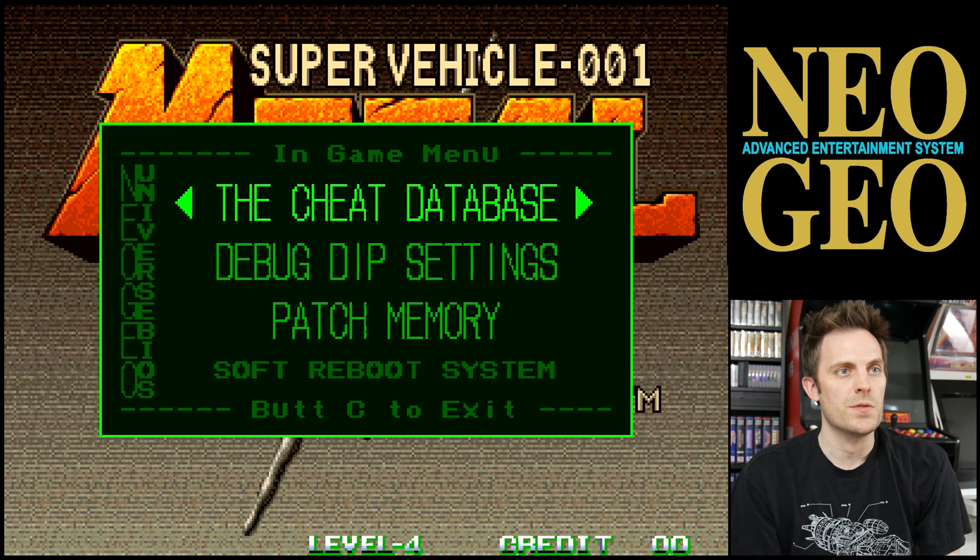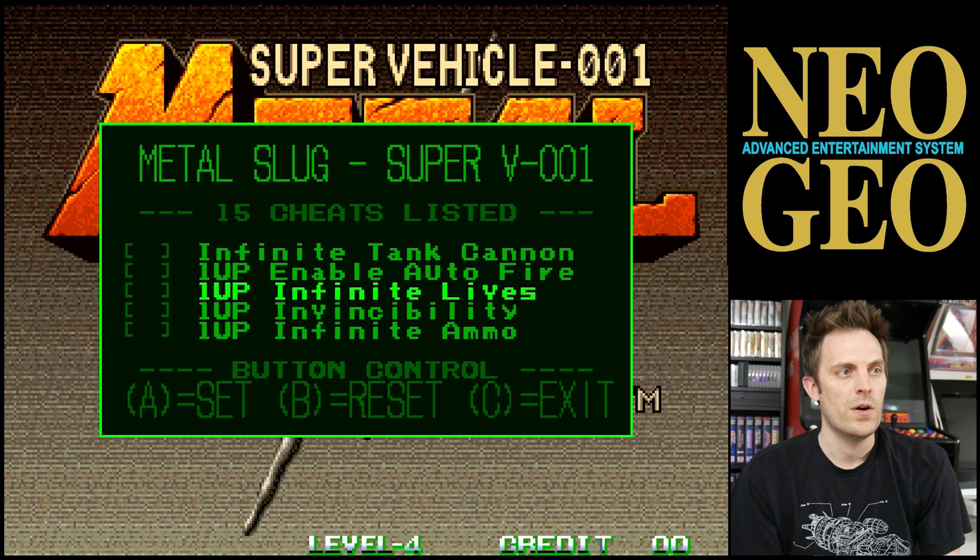The cheat database for Metal Slug is here — you can see we've got Infinite Time, Tank Gas, Infinite Lives, Invincibility, all that kind of fun stuff. Whatever you have mapped as A will set those, and then when you're done, you want to press C to exit.